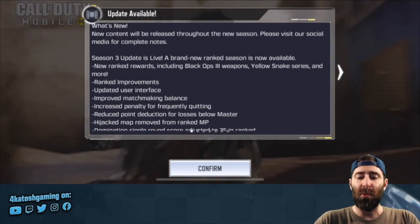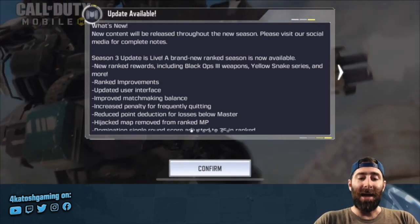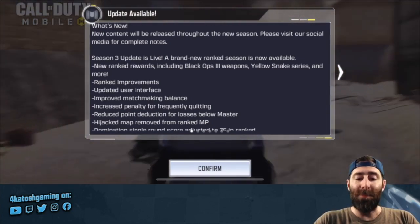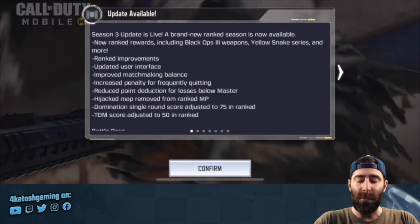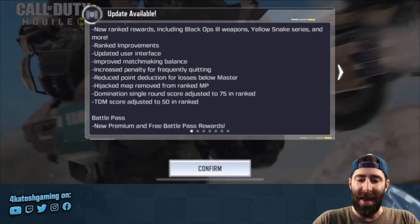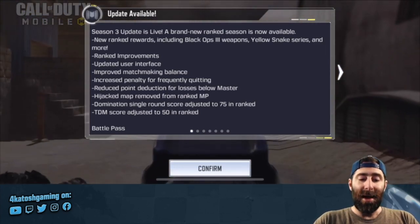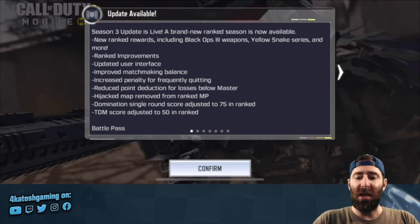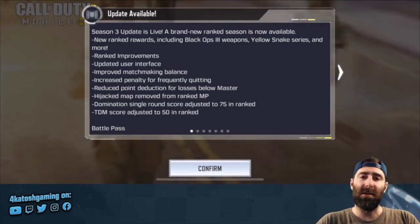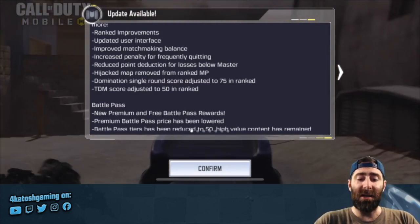Now we get to the full patch notes. We'll get a full breakdown of everything that has changed and everything being added. Starting with what's new: new content will be released throughout the new season — visit social media for complete notes. Season 3 update is live. A brand new ranked season is now available, although that's not entirely accurate because the ranks haven't reset yet — so ignore that for now. There will be new rank rewards including Black Ops 3 weapons, Yellow Snake Series, and more. Ranked improvements include: if you quit a ranked mode, you will be timed out from joining ranked for a period to prevent abuse. You still lose rank points when you force quit. Updated user interface, improved matchmaking balance, and increased penalty for frequently quitting.